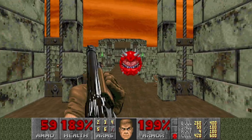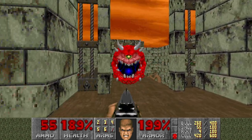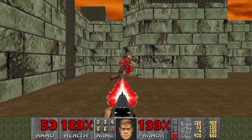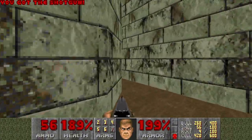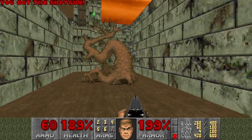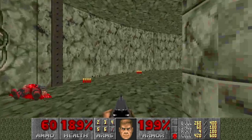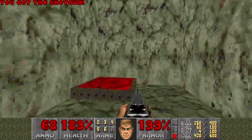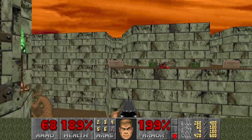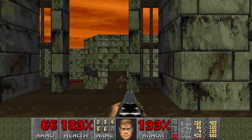There should be a secret there. There should be some shotgunners down there — I don't know if I want to jump down, but I did. And there is a teleporter there. There should be a secret on this wall, I think. No, it just brings me back. Let's see how I get there — there is a teleporter there and probably a source teleporter in some other room.